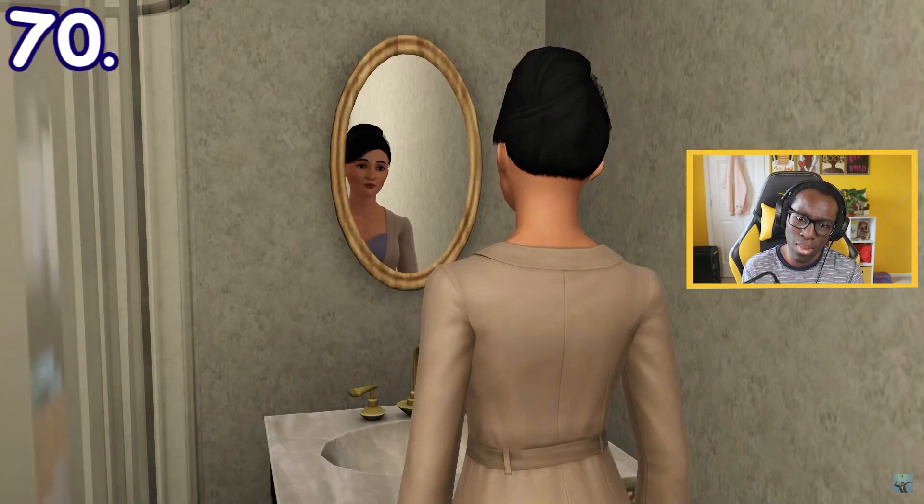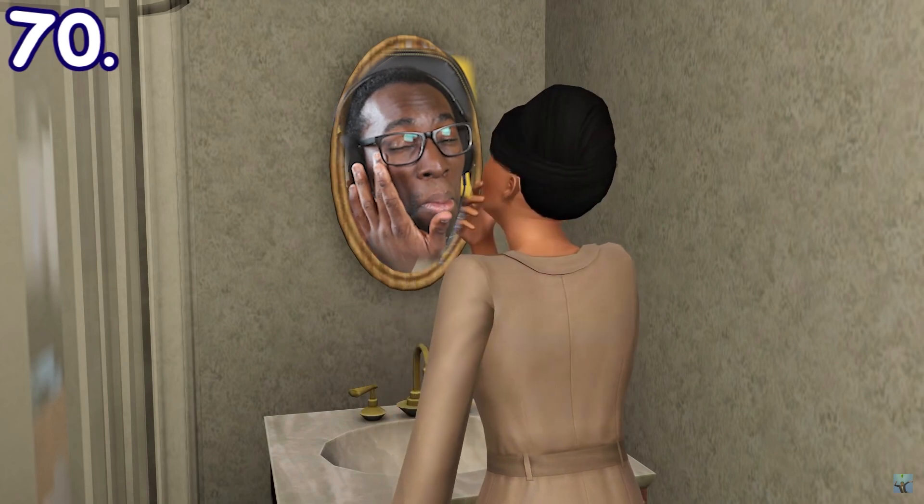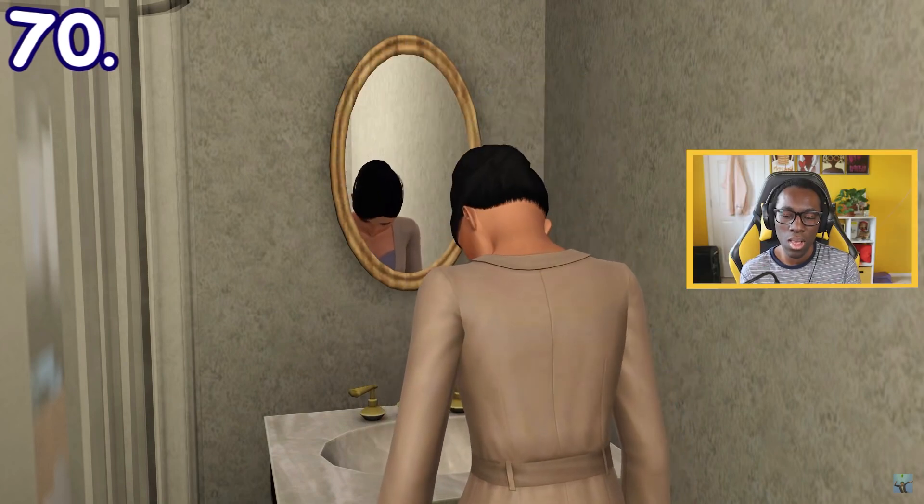Life Crisis and Sims 3 Generations — they may occasionally check for wrinkles on their face through the mirror. This is an autonomous interaction that cannot be done manually.